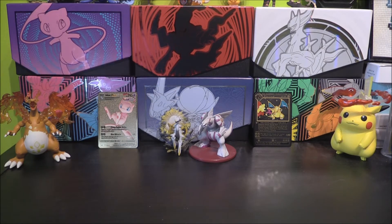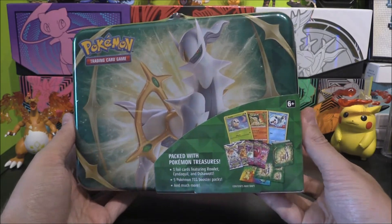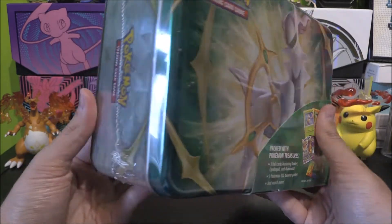It looks pretty cool, and it's very Astral Radiance-esque, Hasui-esque, Legends Arceus type thing. It's basically the Legends Arceus tin. It's got an Arceus on the front of it, it's greeny, emerald-looking colour, and it looks amazing.